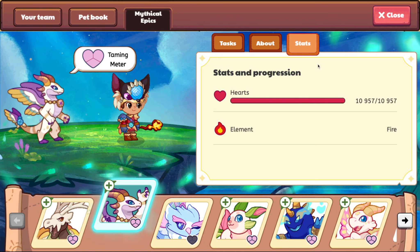And the stats — let's see — has 10,000 hearts right now, almost 11,000. And the element is fire.